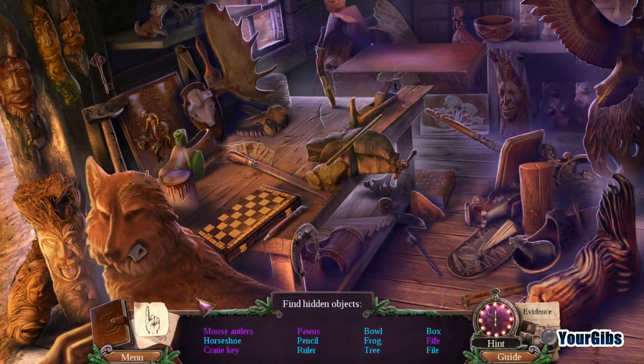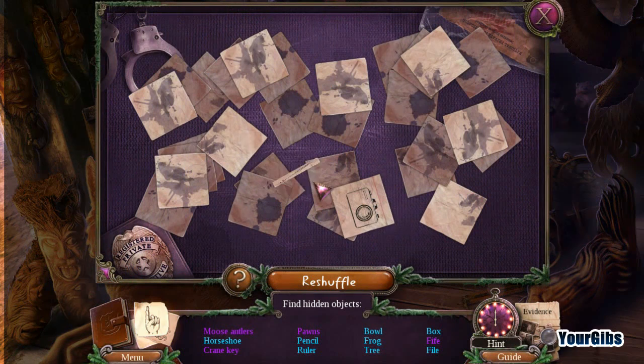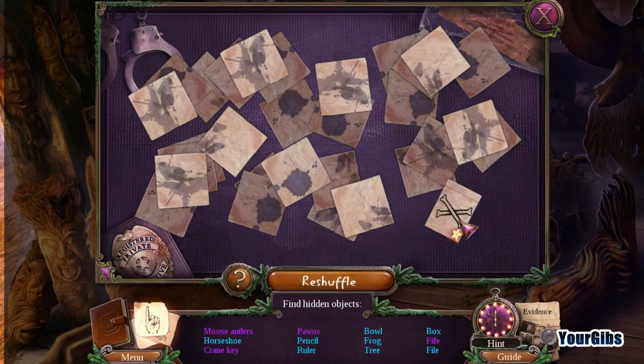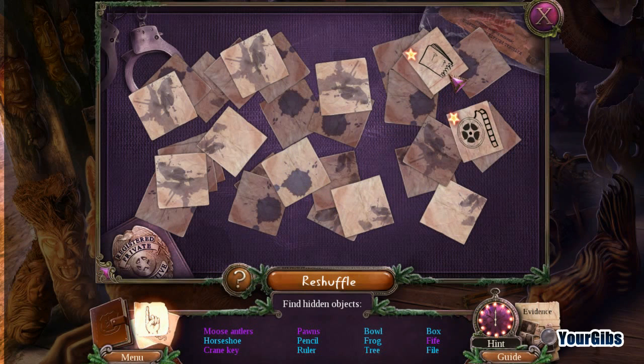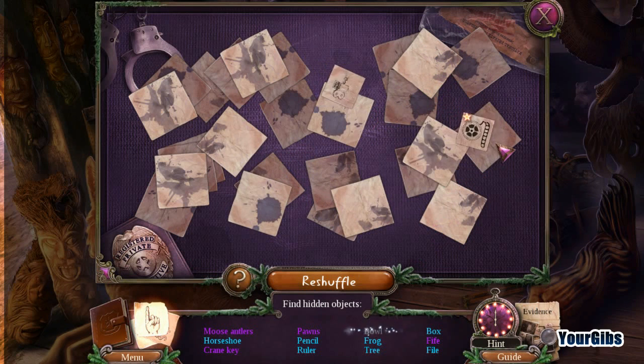Let's go ahead and do the hidden object scene — we can do matching too. If you haven't seen this already, it's really neat. You're basically matching not the symbols themselves, but the nature of the symbols. This one goes with the pen, and that one goes with the camera.